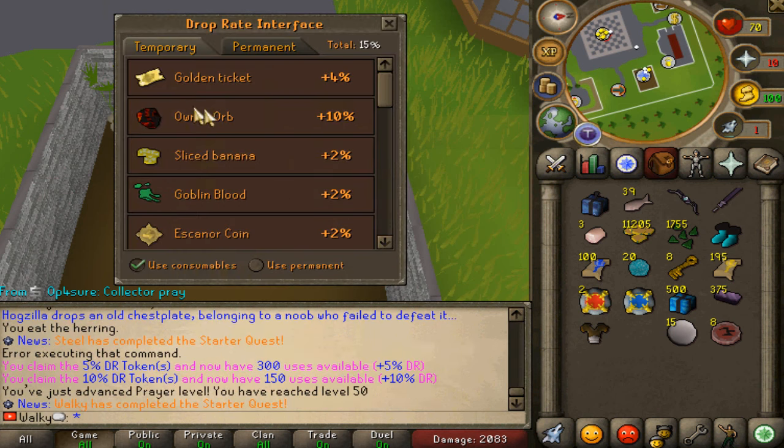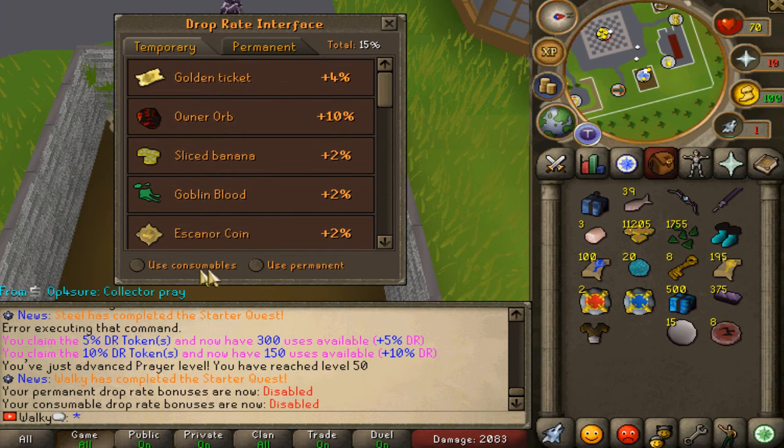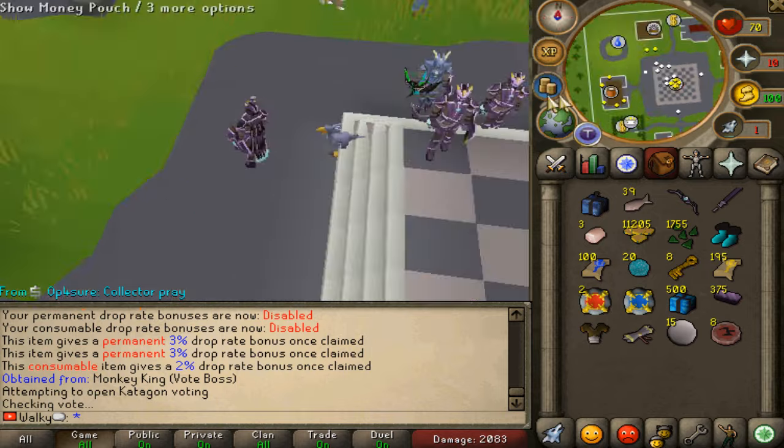Starter quest completed - that is what I'm talking about! Walker's starter quest done. Very nice drop rate interface as well using consumable builds with the permanent ones. This is very cool, crazy stuff you guys will be able to check out. We just voted as well - got the vote scrolls.